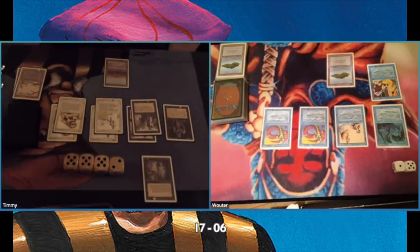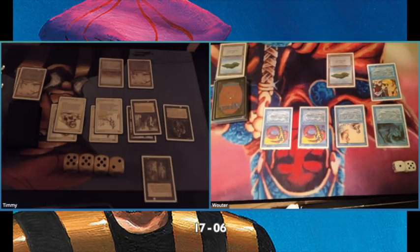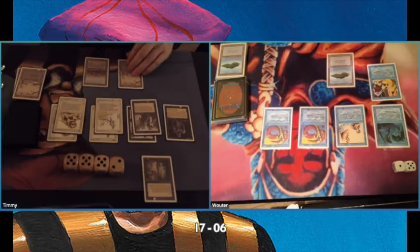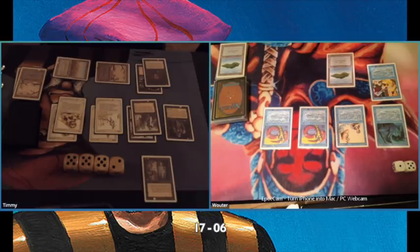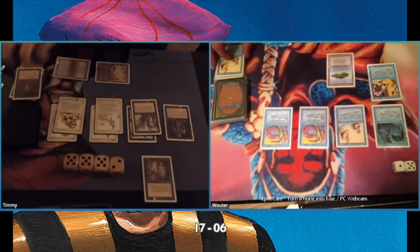I'm playing an Armageddon followed by a Savannah Plains. I just want to make sure my opponent cannot play out another Mahamoti Djinn or a big Brain Geyser, because that could get him back in the game and that's what I don't want. My deck is full of small creatures so I don't need a lot of mana. I also have Dark Ritual as you can see here.